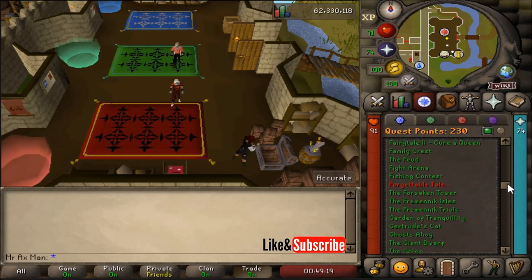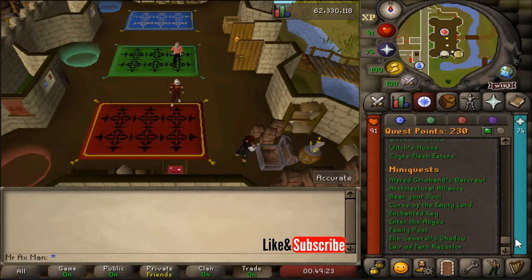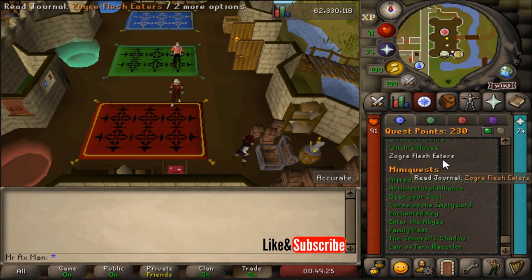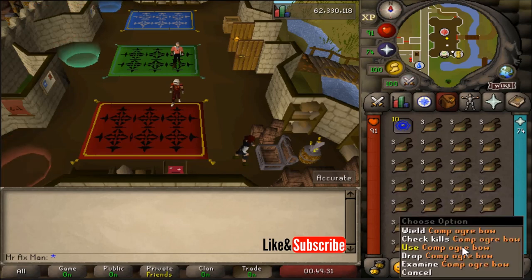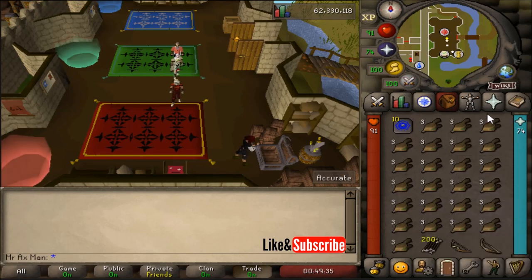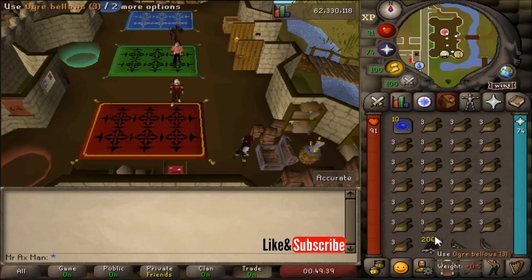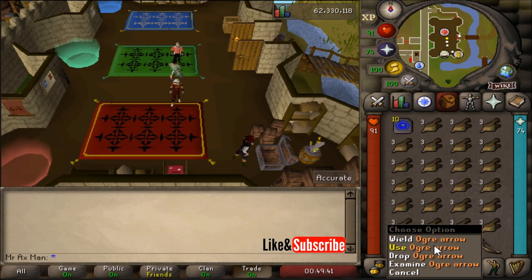I'd also recommend partial completion of Zogre Flesh Eaters to unlock the comp ogre bow. It's not needed, but it definitely helps speed up kills as the comp ogre bow has a faster attack speed than the normal ogre bow. The comp ogre bow also allows you to use the brutal arrows, which will help you kill the chompies faster — otherwise you'll be stuck using the normal ogre arrows.